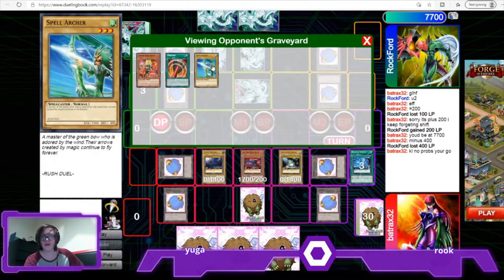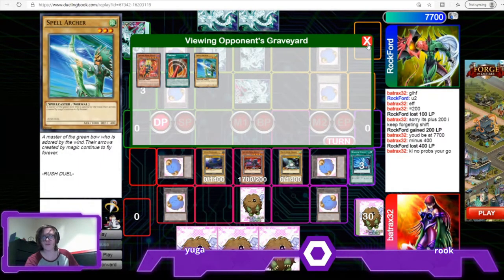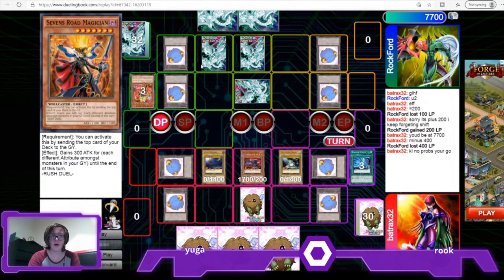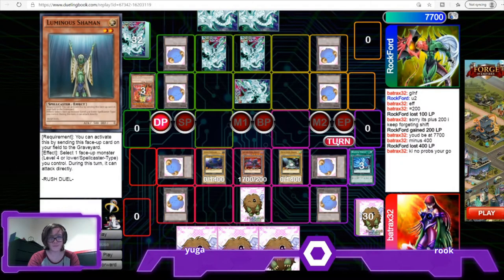They went for Spell Archer, Piercing, and Thing, which is a bit of a hand-slim combo to slim the hand a bit, because they went first. Apart from that I can't think of much — they set three cards: Piercing, Sparks, and Luminous. Pretty explanatory.